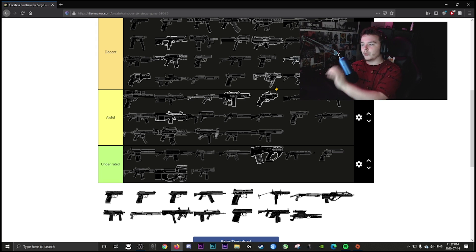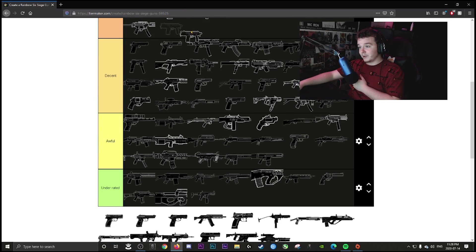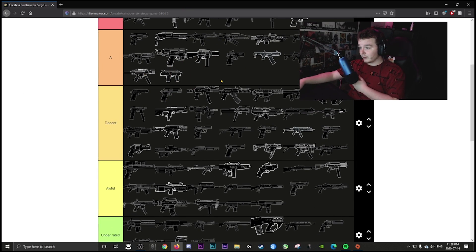Clash and Kali's secondary pistol is going in A tier — the fire rate with no recoil is amazing.